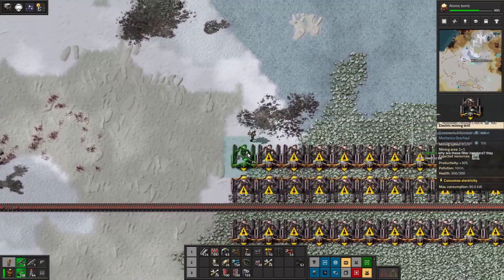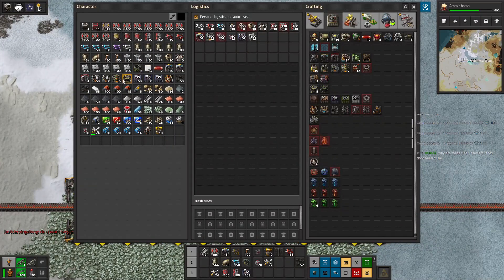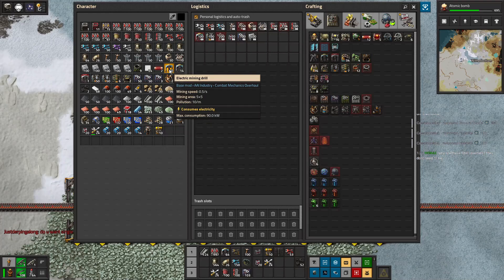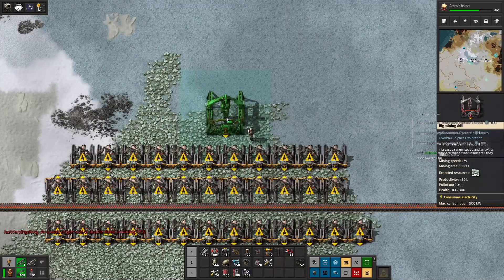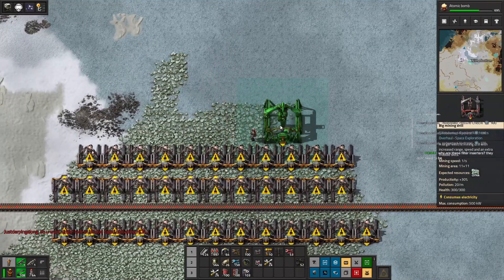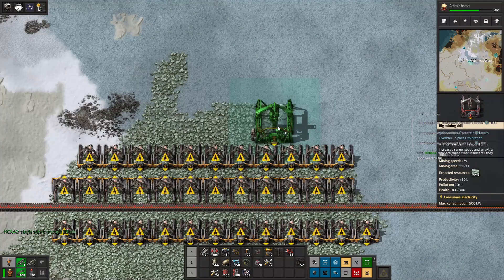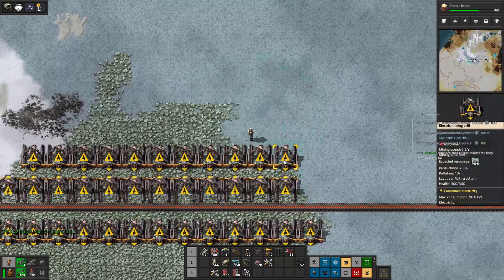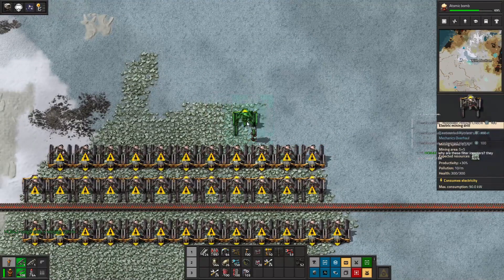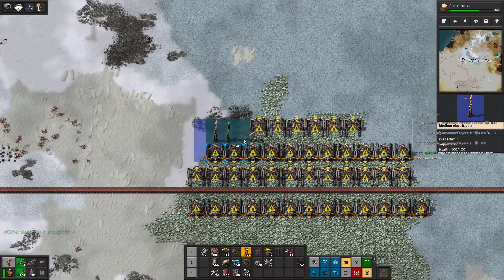I guess after this maybe we increase mining speed. I guess we always use the big miners. Mining speed is 0.5 for this one — this is one mining speed, but it's like twice the size. I could technically get two of these squeezed in where I... I could put four regular size miners in place of one big miner, so I'm probably still better off in terms of speed with small miners.